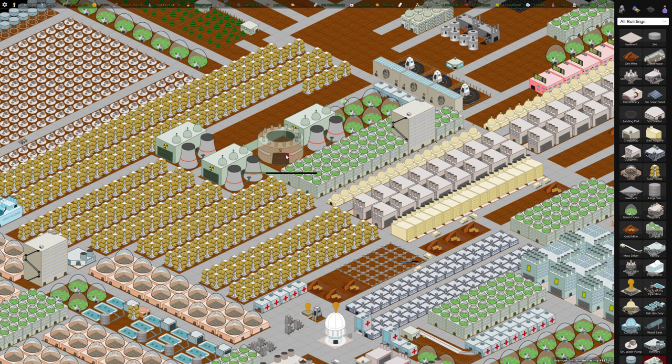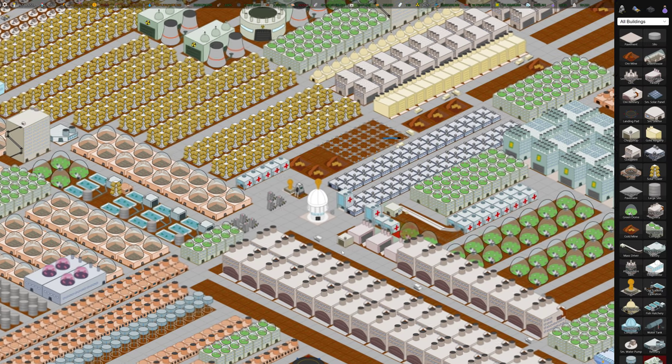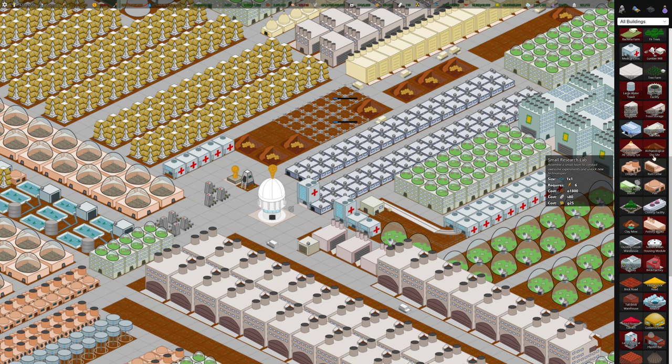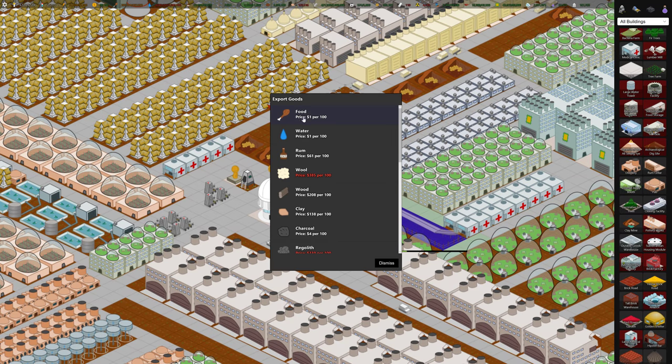Later on you can build a lot of these uranium enrichment facilities to basically generate uranium for sale. There's an upgraded version of the mass driver called Galactic Freight, which allows you to import as well as export, and it changes the quantity of what you import and export to per thousand instead of per hundred, so it saves you on some clicking.